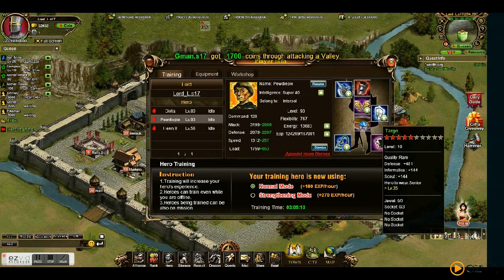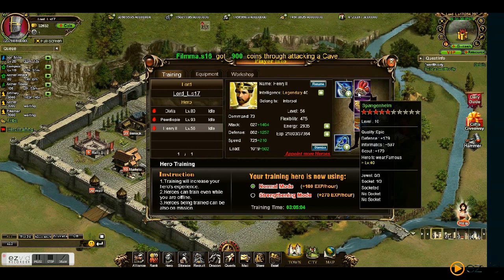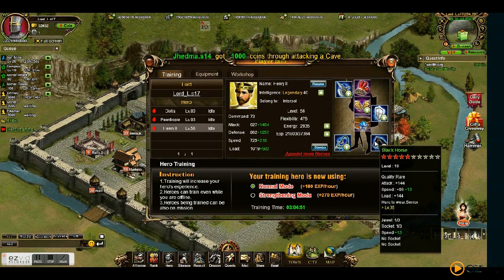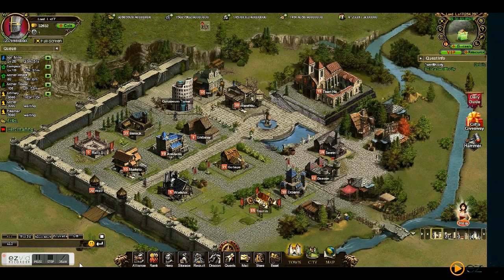Pull axe level 10. So here's my legendary hero — I got him in a pest chest at level 17. Let's look at his equipment. There's that word again, level 10. Tasset level 10, red belt level 10, target level 10, black horse level 10, hand chain level 10, and pull axe level 10.